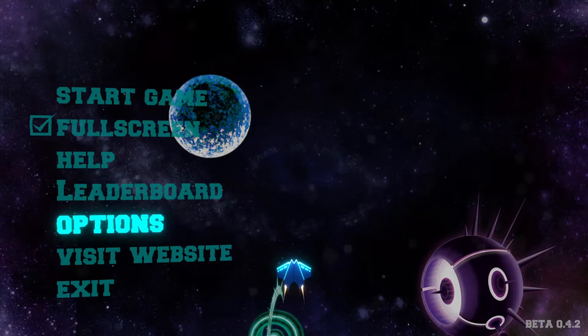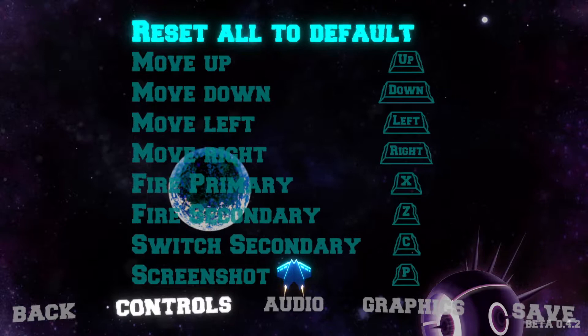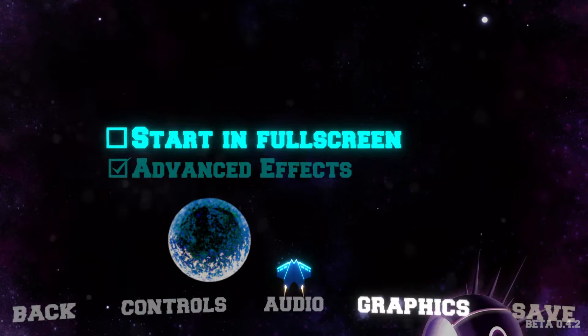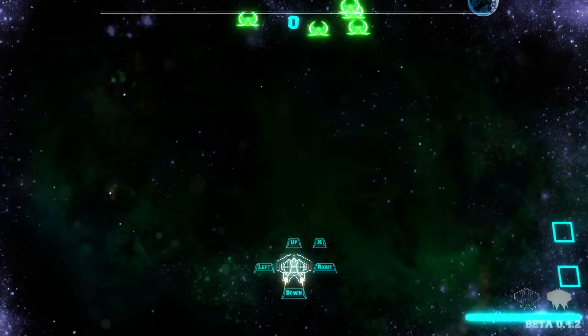There's not much to show you in the options at all. As you can see: basic controls, audio, graphics, and a save option. The controls are fairly simple — use the arrow keys for up, down, left and right, then you fire, and so on. The screenshot key is kind of odd, but fair enough. Audio is just that — music up and down. And then graphics: full screen or not. That's about it. We're going to use the advanced effects, of course.